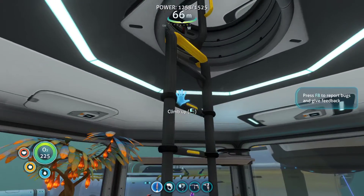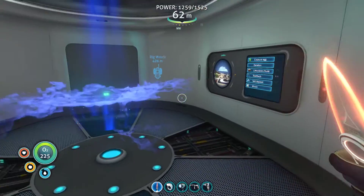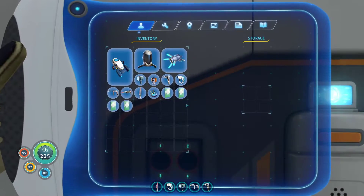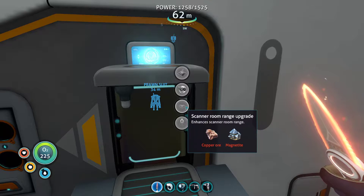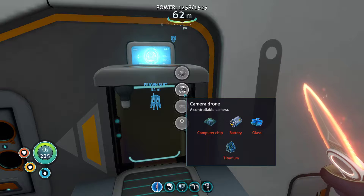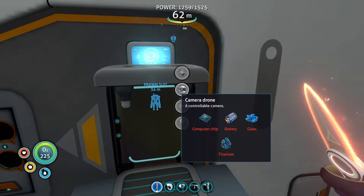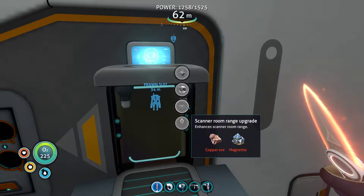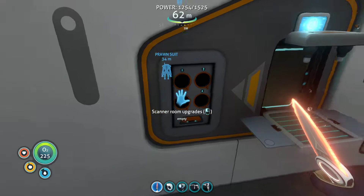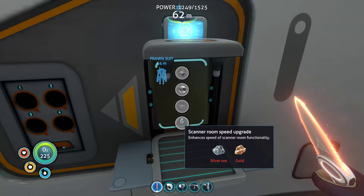Anyway, I used the scanner again and I thought maybe today we're gonna make some upgrades, because we can still make some upgrades here — scanner range upgrade, scanner room speed upgrade, cameras — we don't really use them anyway. We still have two slots; I don't know if we make another one. We're gonna make a scanner room range upgrade and a scanner speed upgrade. Since we have four slots, maybe we can make two of each, or maybe make one of each first and see.